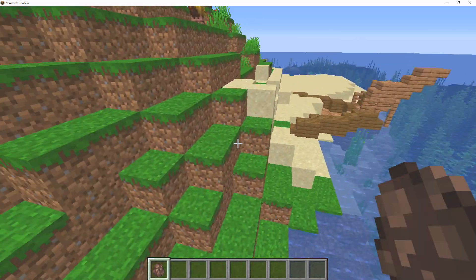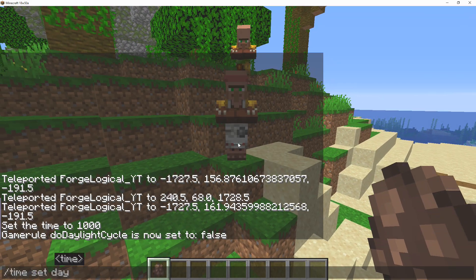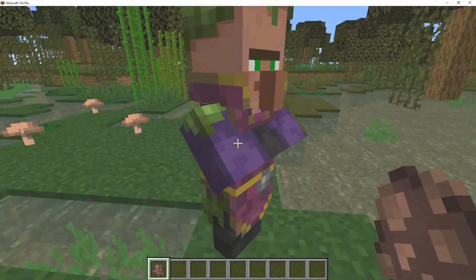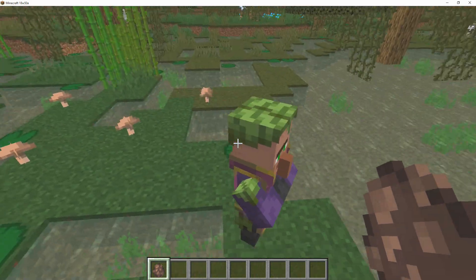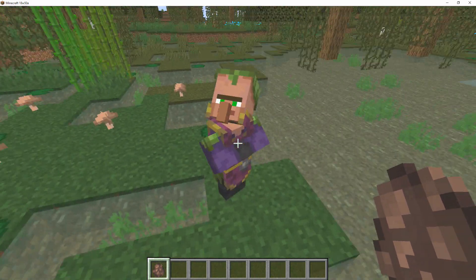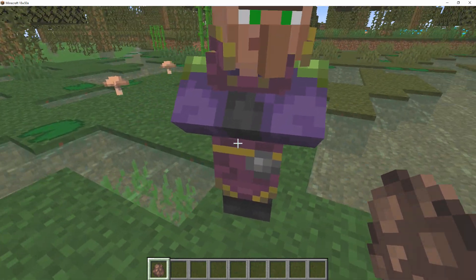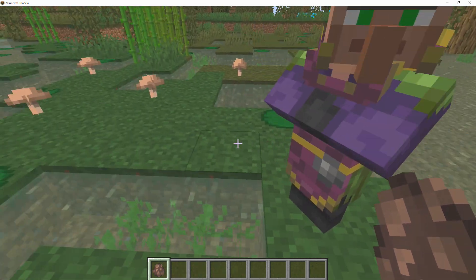Besides that, there are also villagers within the swamps, so we're going to go there right now. Now that we're inside the swamp, we're going to go ahead and spawn in a few villagers. These guys are going to be wearing leaves on their head, which is actually a really good detail. They're also going to be wearing purple, and they also have some nice little leaf shoulder pads, which is actually fairly nice.